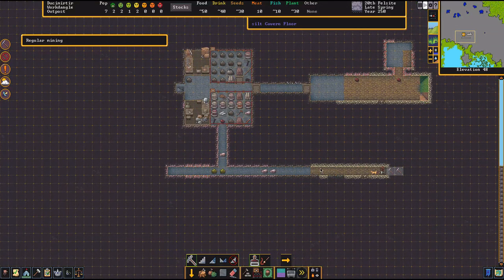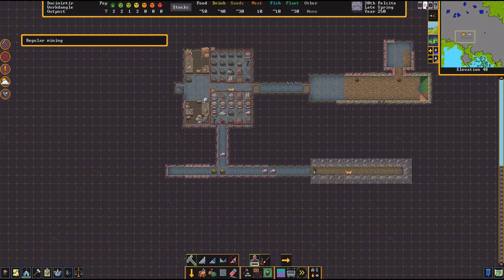There it is — that's soil! Dig out that soil, get a nice big square soil space, and that's going to be a great area to raise livestock.